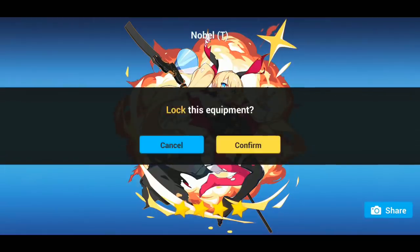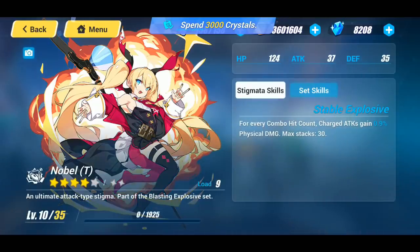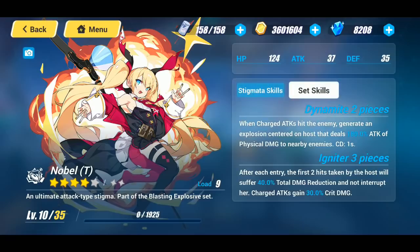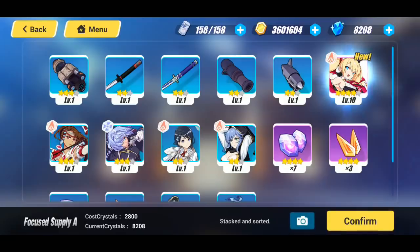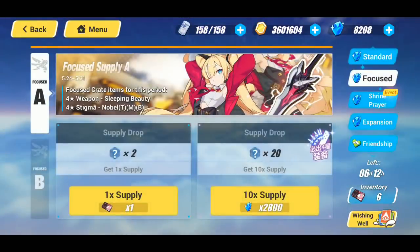We got Noble T. I haven't really gone over the weapons or stigmatas for Rosalia or Lilia yet. The stigmata skill: for every combo hit, charge attacks gain 0.9 physical damage. The two-piece set skill: when a charge attack hits the enemy, generate an explosion centered on the host dealing 180% ATK physical damage to nearby enemies. The three-piece: after entry, first two hits taken have 40% total damage reduction, and charge attacks gain 30% crit damage.